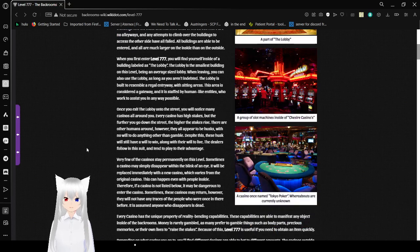Once you exit the lobby onto the street, you will notice many casinos all around you. Every casino has high stakes, but the further you go down the street, the higher the stakes rise. There are other humans around, however they all appear to be husks with no will to do anything other than gamble. Despite this, these husks will still have a will to win, along with their will to live. The dealers follow in this suit, and tend to play to their advantage.